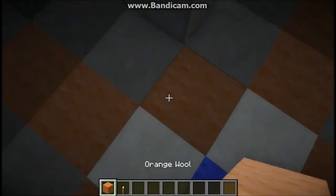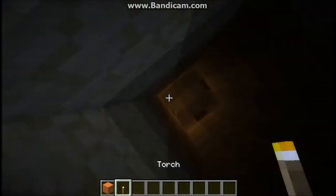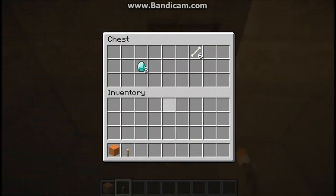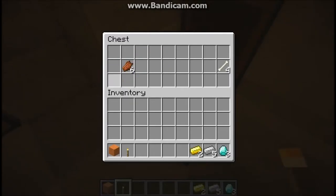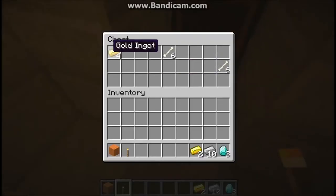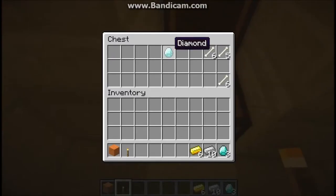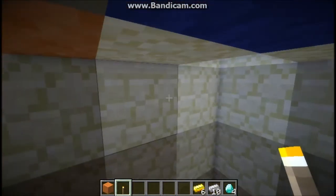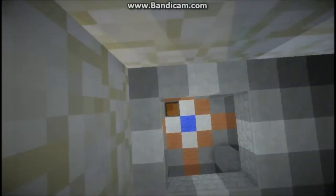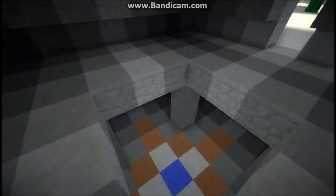I was gonna wait for you guys but — opening the chest — three diamonds, that's pretty nice, some iron and gold, more iron and gold, another diamond. That's not a bad temple. We're gonna go into F1 mode here, I want to see the zombie burning.